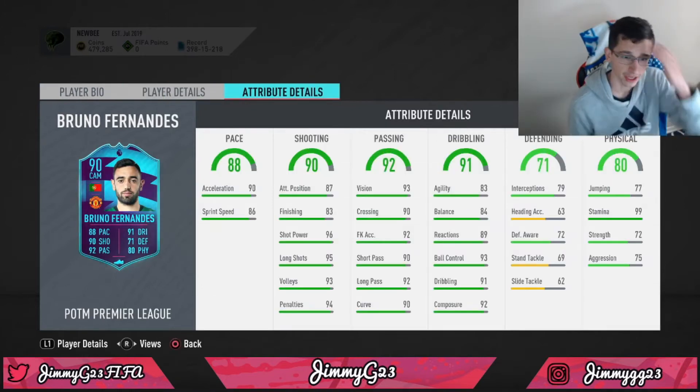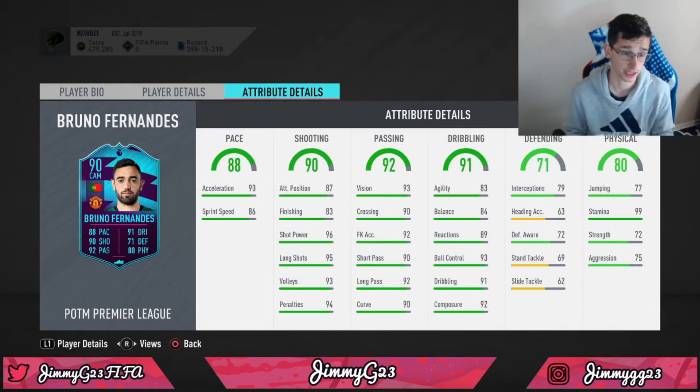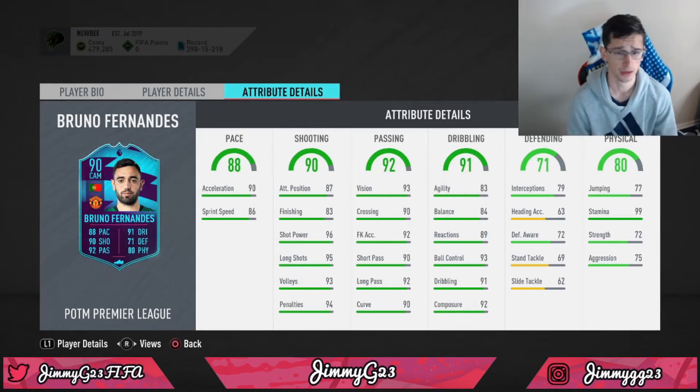Looking at his stats: 90 acceleration, 86 sprint speed — pretty good pace overall. His shooting is a 90 overall, but finishing is at 83, which is kind of weak. However, he has really great long shots if you enjoy shooting outside the box, and great finesse shots because his curve is 90. Really great composure. Agility and balance are 83 and 84 — not the best but not the worst. Passing is all 90s, highest being 93, which is really good.